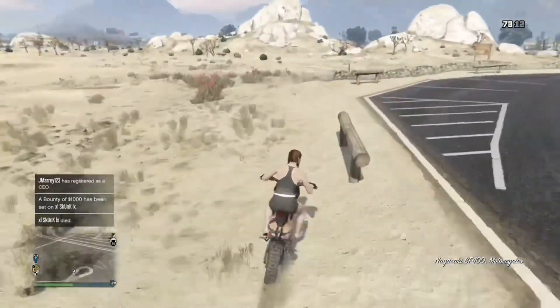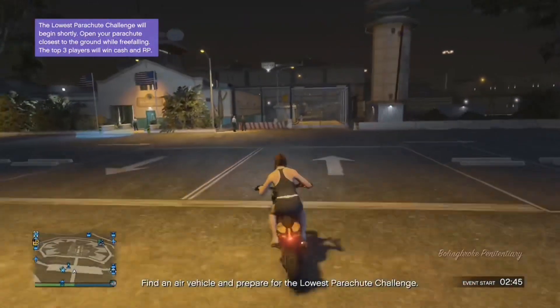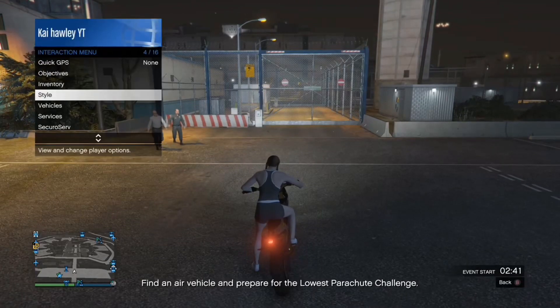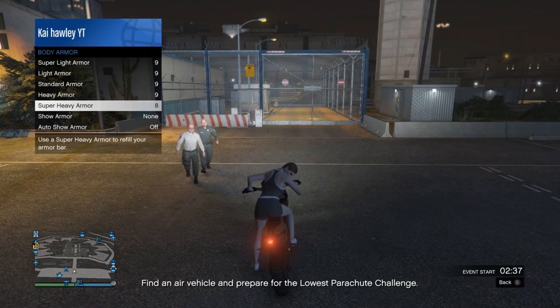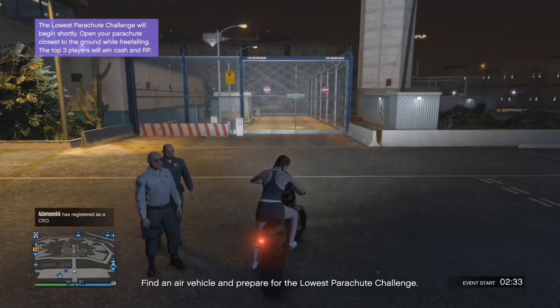First of all, make your way to the prison which is based in Sandy Shores. Before you enter, I recommend putting body armor on because you will get shot trying to get into this spot. As you can see, I'm going to put some body armor on.